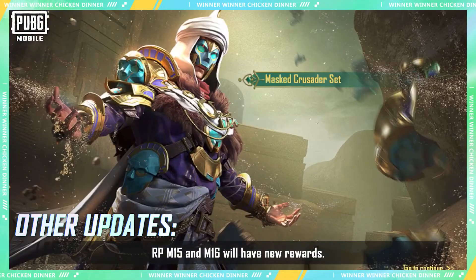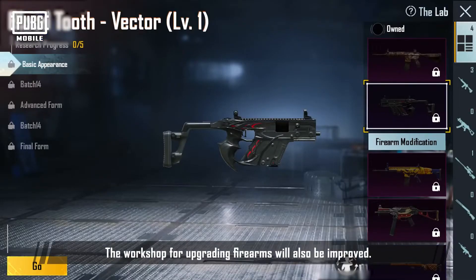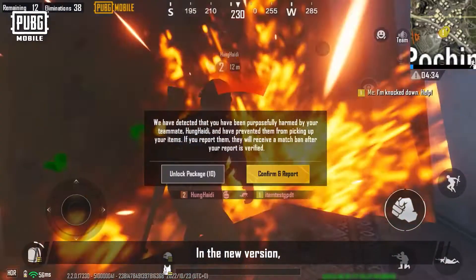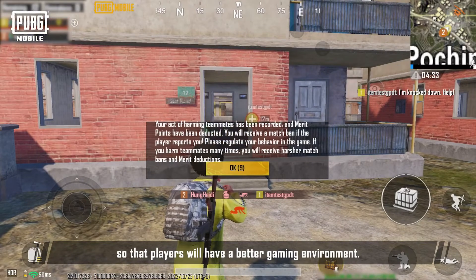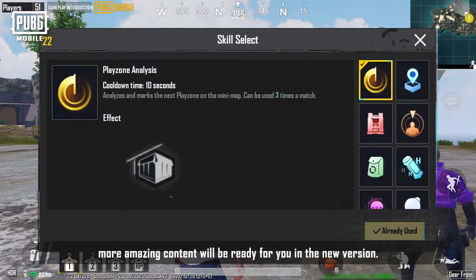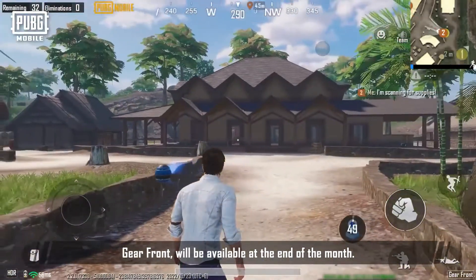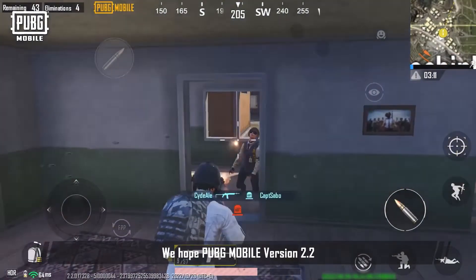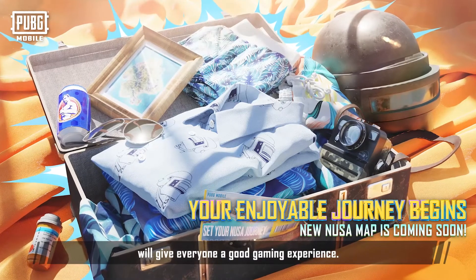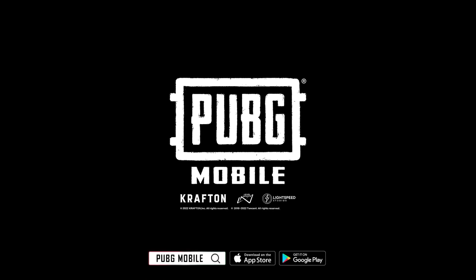RP-M15 and M16 will have new rewards. New characters, outfits, and items will also be added later, and the workshop for upgrading firearms will be improved. In the new version, we've introduced harsher penalties for violating game rules to give players a better gaming environment. The new themed game mode, Gear Front, will be available at the end of the month — come and experience the new skills gameplay and the Halloween-themed Strangetown. We hope PUBG Mobile version 2.2 gives everyone a great gaming experience. For more details, follow the official PUBG Mobile community. See you next time!